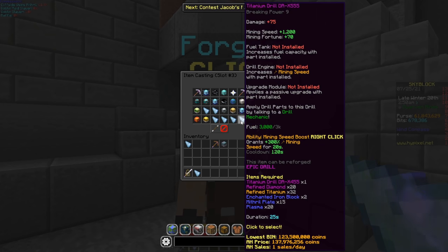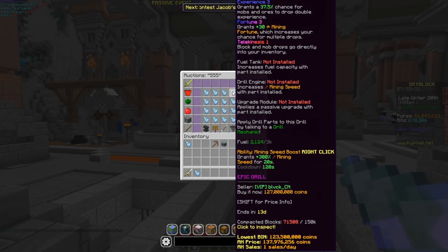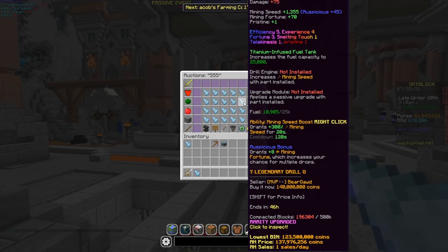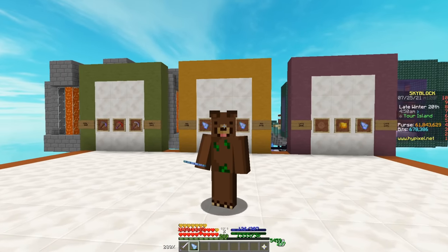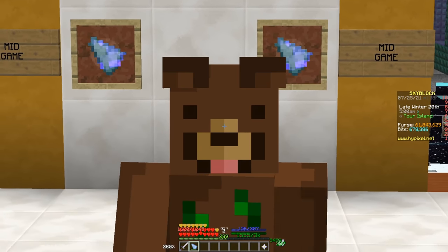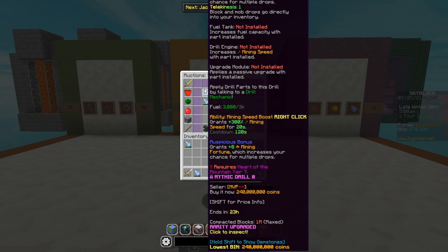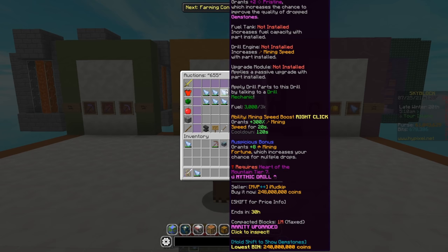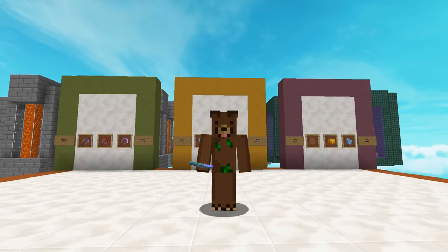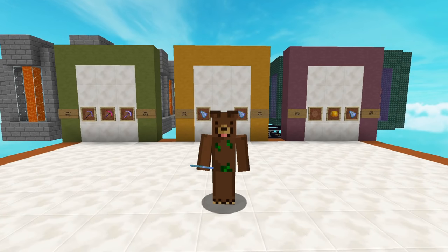If you were to buy the 5-5-5 right now, you'd be spending almost 125 million coins on it. And if you thought 125 million on a drill isn't enough, you also have the new 6-5-5 drill, which costs about 240 to 250 million coins. It does require Heart of the Mountain Tier 7, so unless you grind Crystal Hollows all day and night for quite a few days, that's a tall order.